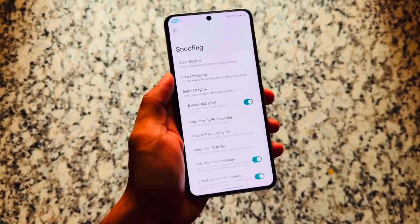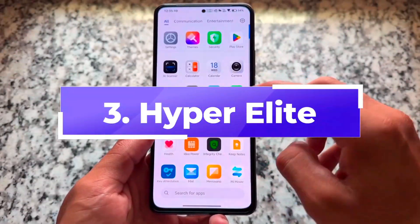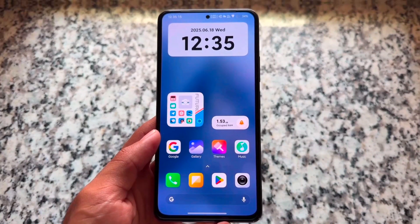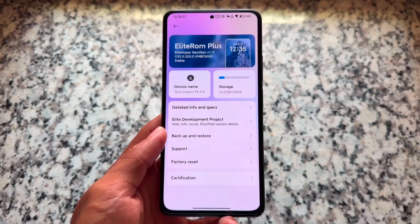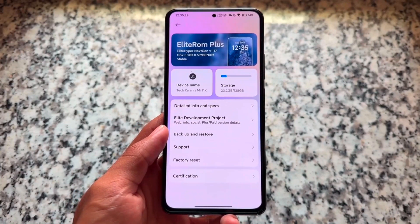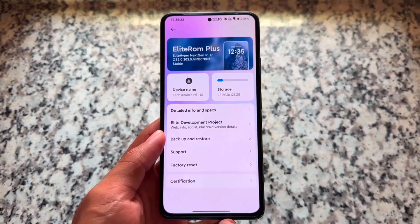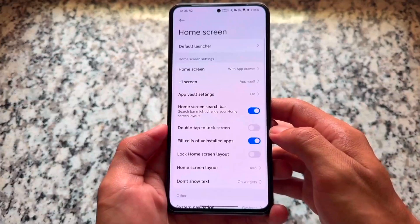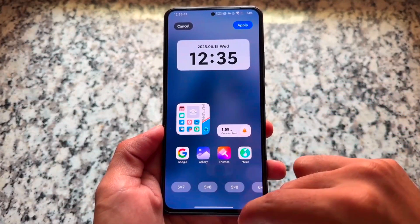The next one is not actually a custom ROM — this is a modded edition of HyperOS called HyperOS Elite. It is available in two variants: a light version and a plus version, which is essentially a paid version. In my case, on my Poco F3 (Mi 11X), I'm using the paid version which I just got for review. The reality is, this is actually quite good because it brings an insane number of customizations.